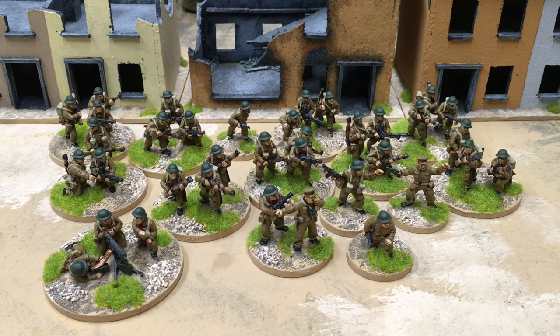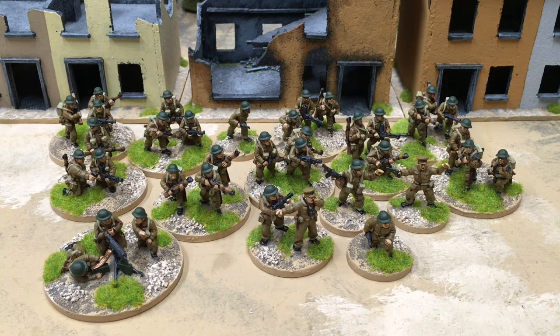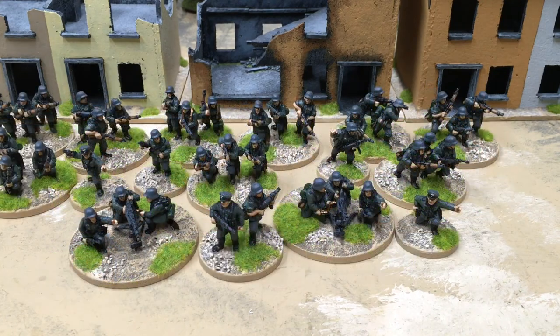That's a total of 36 figures. And here's the corresponding German company. The German company has two machine guns so you need 39 miniatures to put one of these on the table. Obviously you can add to these basic forces depending on the scenario or what sort of army you want to run. But for now I'm going to stick with these as a basic starting point and in the next video I'll look at shooting.